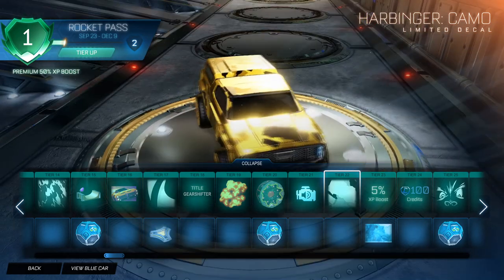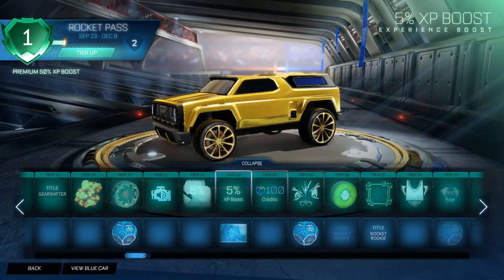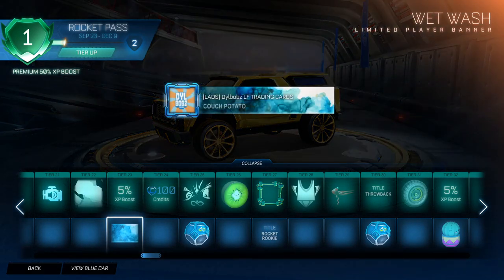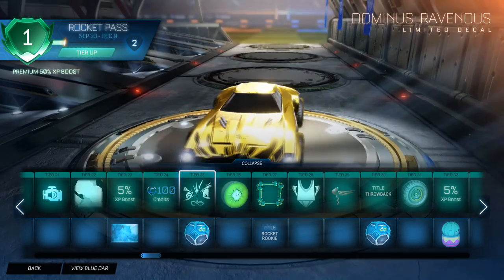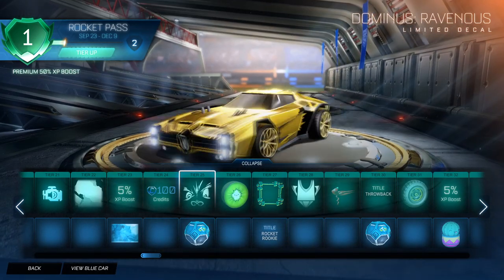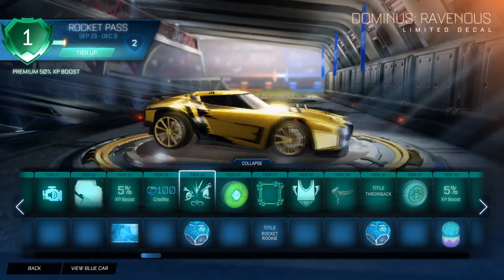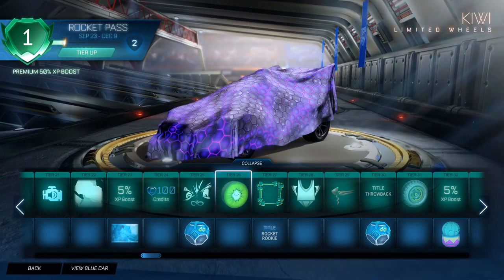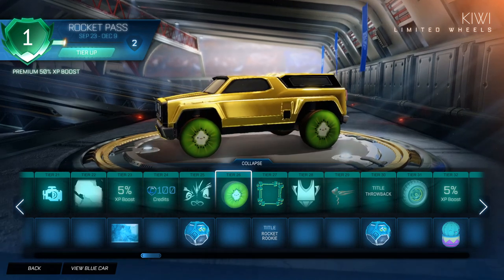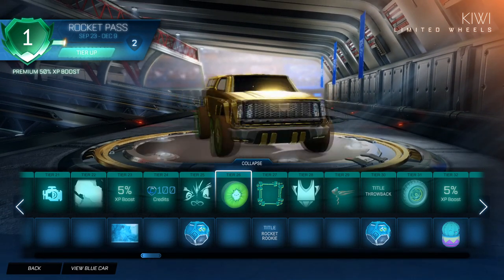We have the Harbinger Camo Decal, which is just a camo decal — makes sense. We have the Wet Wash Banner, which looks really nice. 100 Credits. Dominus Ravenous Limited Decal — it's just a classic decal. We have Kiwi Wheels, which have a smiley face in the middle — a happy little Kiwi on Tier 26 there. I really like that.